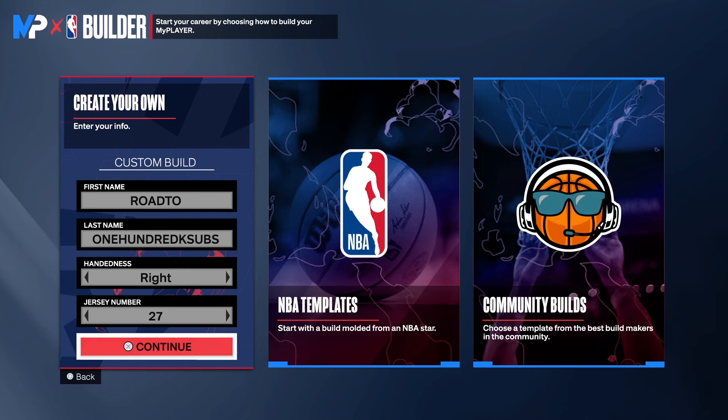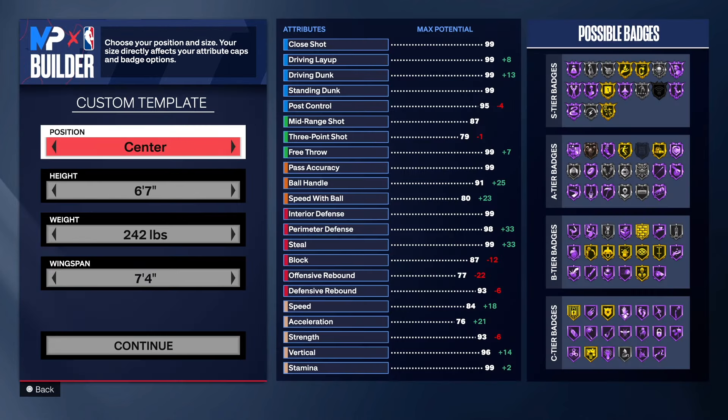Choose the handle of your choice and the jersey number of your choice. But before I go into the build, you already know what it's time for — go down and hit that like button, get this video to 100 likes. And if you haven't already, hit the link in the description to join the Discord and follow me on Twitch.